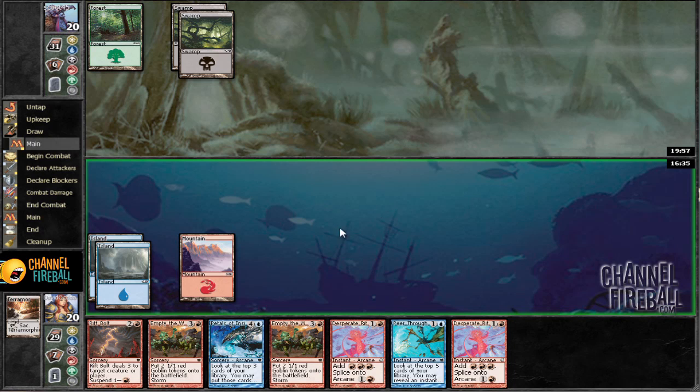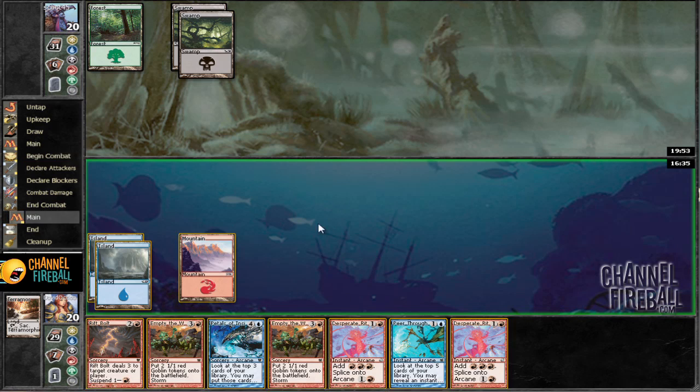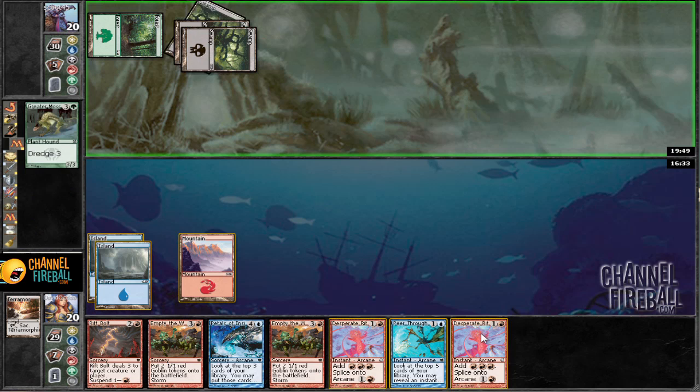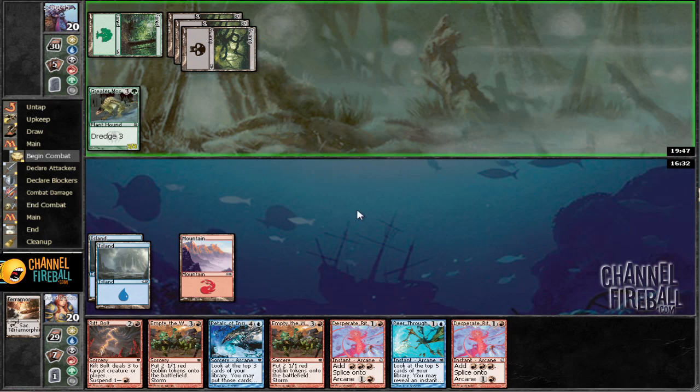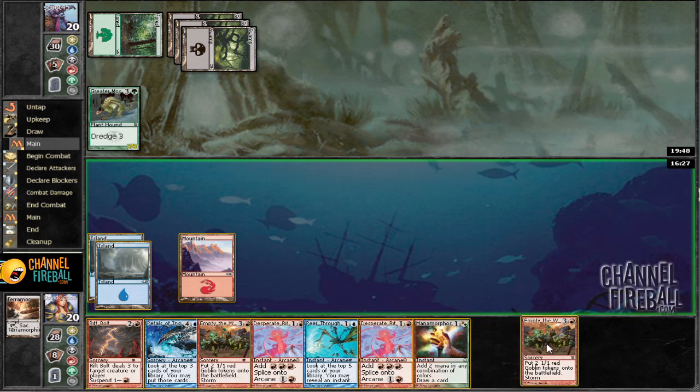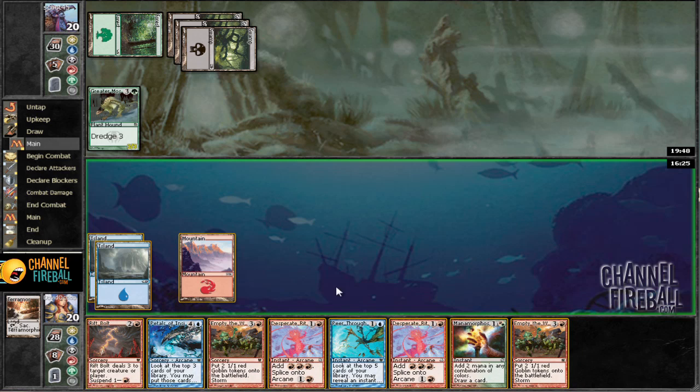I think I just want to keep on waiting. I'd like to be able to cast petals, but I just want to wait for enough mana. Greater Mosdog. Manamorphose — well, that changes things a little bit. We don't have any land, so we can have this come into play. Between our next draw step and a Manamorphose, we should hit a land, and so we can Rift Bolt something, and I think that should be good.